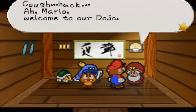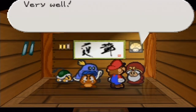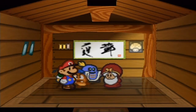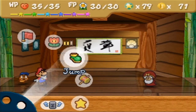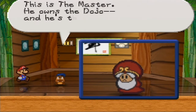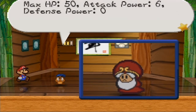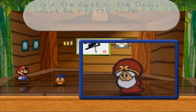All right, so I think we're ready. I'm going to the dojo. For what purpose did you come here? I am going to try. Very well, it's time you fought the master. That music! Let's tattle him. This is the master. He owns the dojo and he's the strongest member. Max HP is 50, attack is 6. You want to be careful with this. He's the best in the dojo — he must be pretty tough.